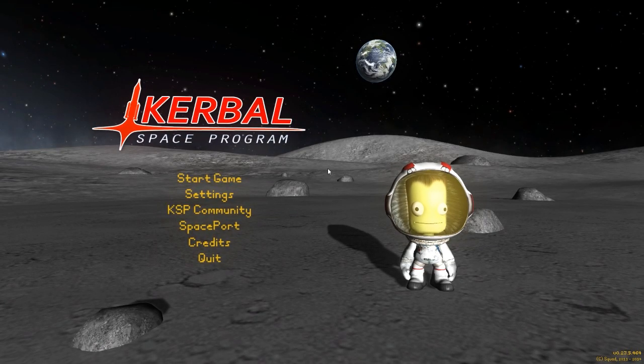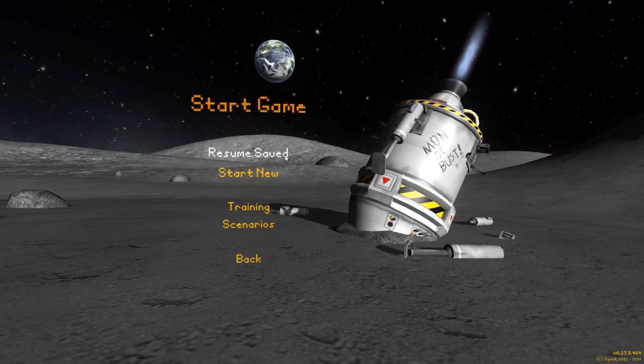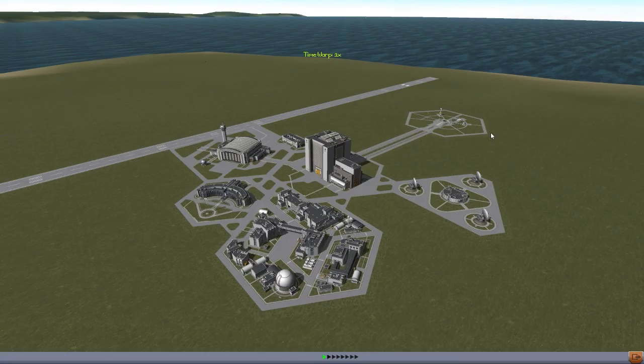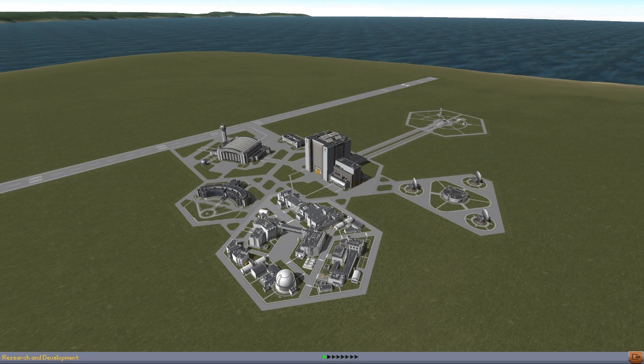Hello everyone and welcome back to Karabo Space Program, where today we are checking out another mod, this time in the form of the Orbital Material Science mod by user Nehemia — though the E's are with 3's, so I'm only guessing that's how you say it. This mod is really cool, especially if you like the science system in the game. We are actually in a sandbox save, so I can't go into the R&D building, but this mod is fully integrated into R&D and allows you to produce more science from your orbital space stations.